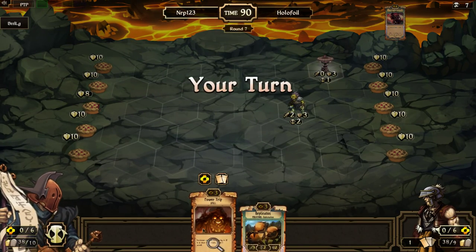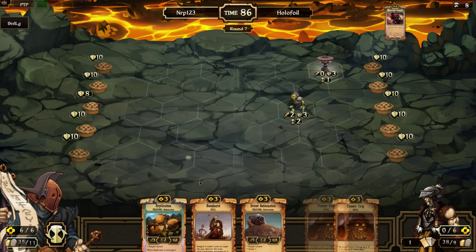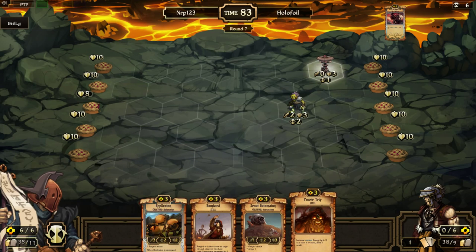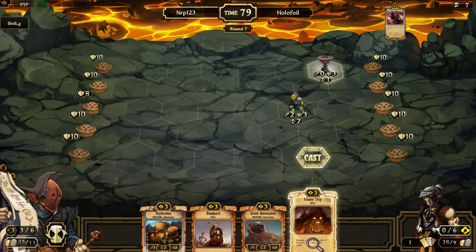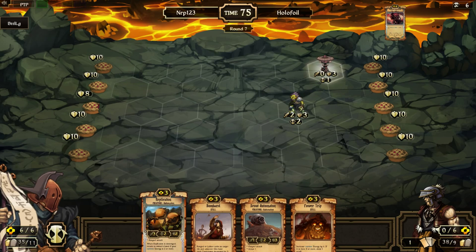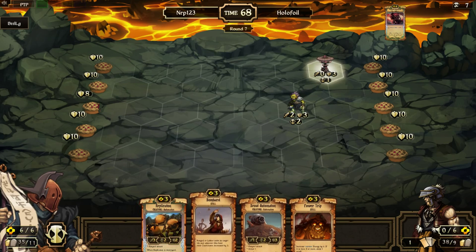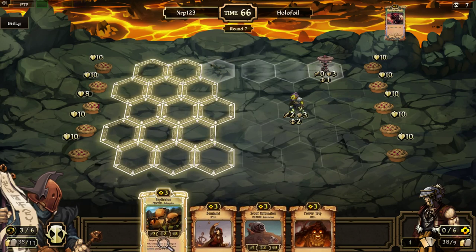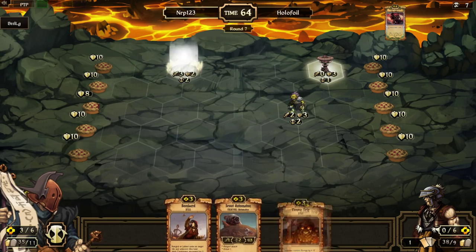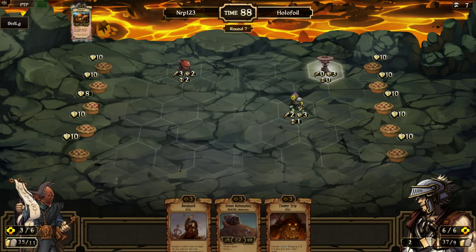Now let's get a Burn — I want to burn. Bombard, let's keep hold of that. Power Trip. I can go Power Trip, Replicaton. I can go Power Trip, Replicaton, Scout Auto, Bombard — but that's really not that worth it. I'll just play the Replicaton, because if it dies I get it back. I need to draw Burn, please.